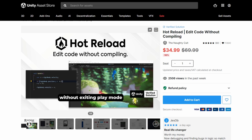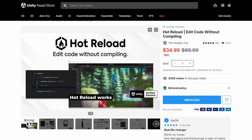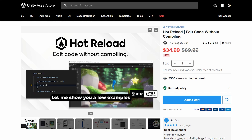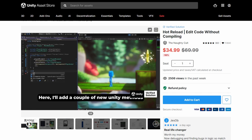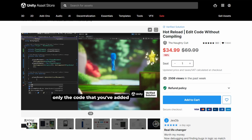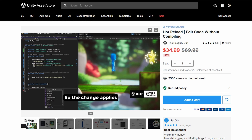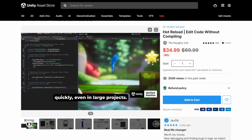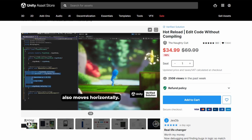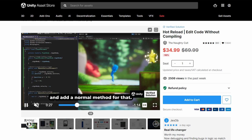Our third asset: Hot Reload — Edit code without compiling. Hot Reload allows you to instantly apply code changes without compiling. Works in play mode, edit mode, and on device. Trusted by solo indie game developers and massive studios, using this asset can save you a lot of time. In a project or game you are developing, it can be tiring to constantly play and stop. By using this asset, you can see instant changes and reach your goal more quickly.